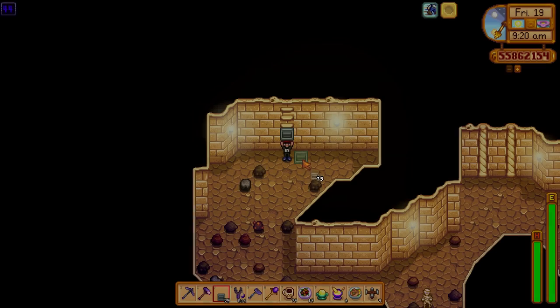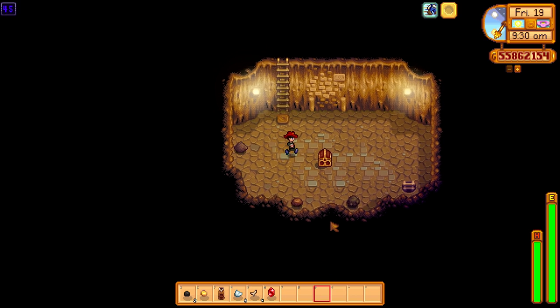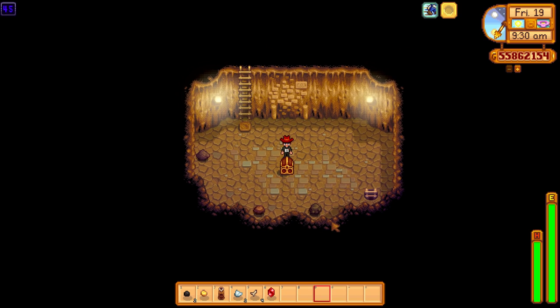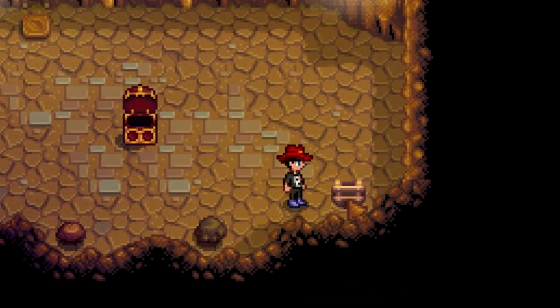There we go — floor 45, our third treasure chest floor! This is amazing. Let's see what we can get. Another red cowboy hat. Oh god — I can put that on the horse. That's not great. Let's keep moving forward and find some more — come on.